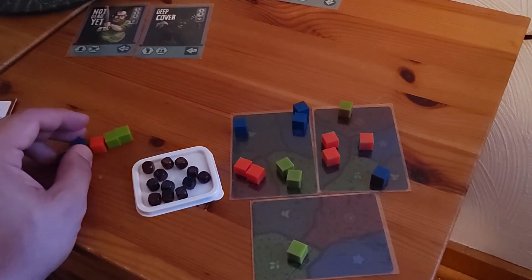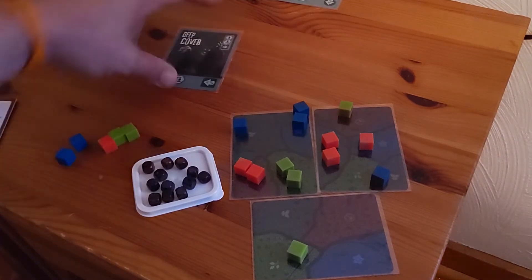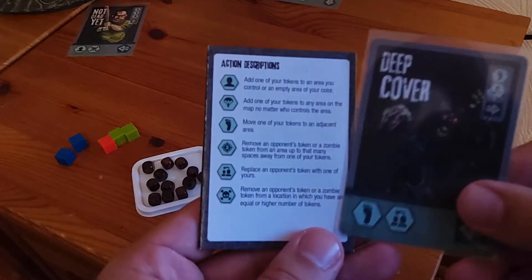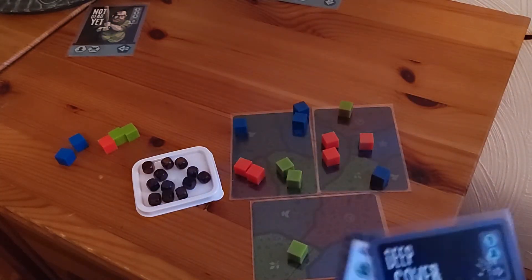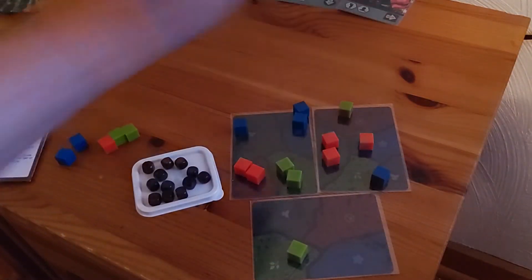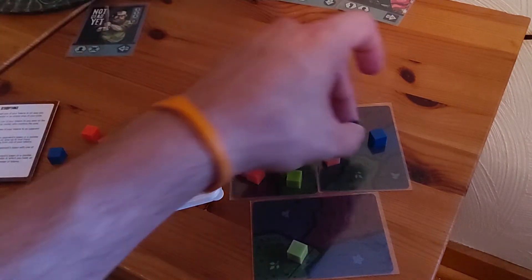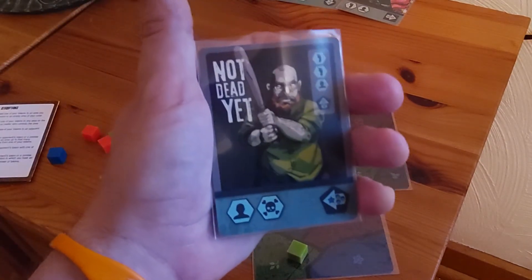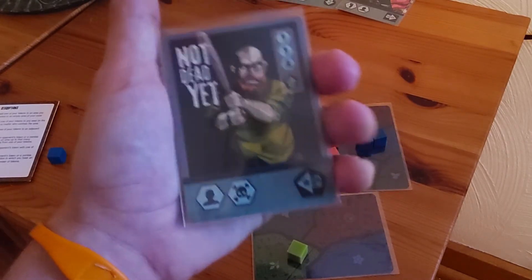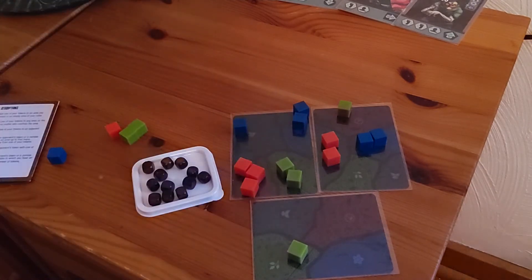Blue has a move and convert. I get a single move, and then replacing an opponent's token with one of yours. Red is running pretty high — they have more guys out — so I might want to take one of theirs. For blue: move here and convert that guy away. Then red's last turn — less useful because I have nothing to just bump. So I'm going to add a guy into a space where I do control. Flip it over, add it as spot six, and shore up guys in the red zone. Now we have completed the survivor phase and we're going to go to the zombie phase.